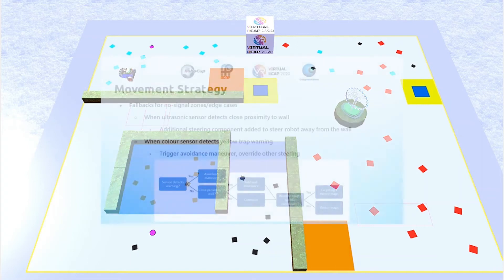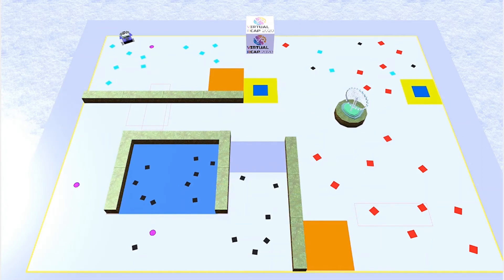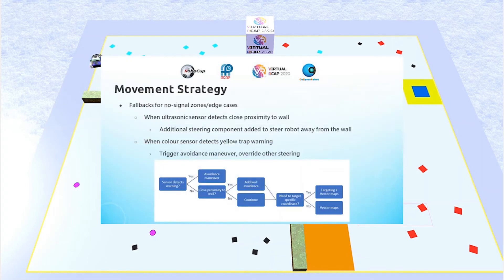There are fallbacks for the vector maps for when the robot enters a signal loss zone. Since the robot would be unable to retrieve its current location coordinates, it would be unable to use vector maps to determine which direction to steer. This is also a safeguard for when the robot strays too close to a trap or wall. For instance, if the ultrasonic sensor detects that the robot is too close to a wall, additional steering will be added to push it away and prevent a collision. And if the color sensor detects a yellow trap warning, it would override everything else and ensure 100% that the robot avoids the trap.